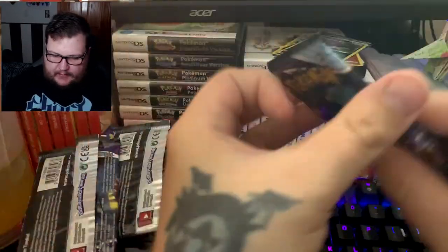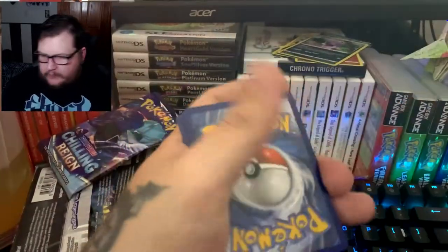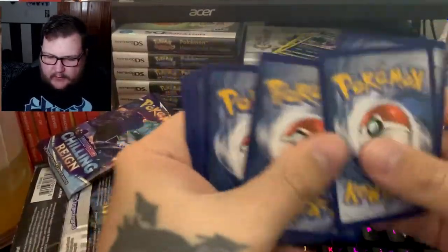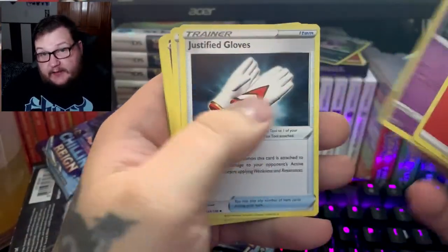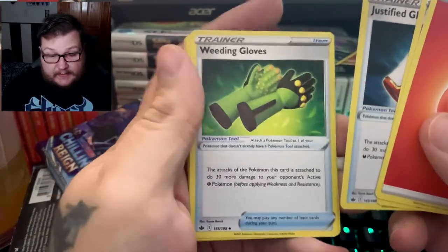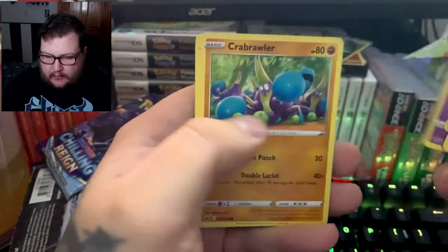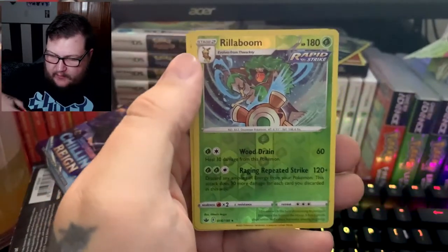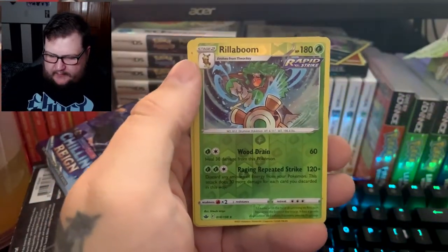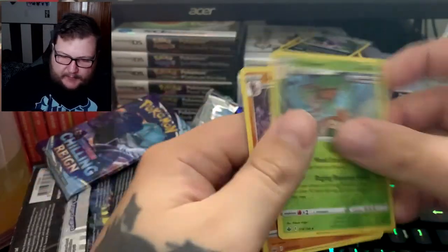Pack nine: Kakuna, Karen's Conviction, Echoing Horn, Delibird, Farfetch'd, Porygon, Heracross, Sobble, Melony, and Slow King — that is our Galarian Slowking holo! Pack ten: Gorilla Tactics, Justified Gloves, Weedle, Gloves — there's a lot of gloves in this set — Slowpoke, Crabrawler, Snorunt, Weedle, Castform, Rillaboom as reverse rare, and Lycanroc as our holo. Not a bad pack.